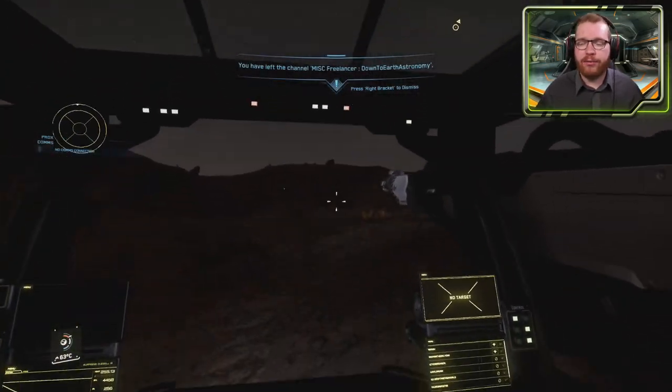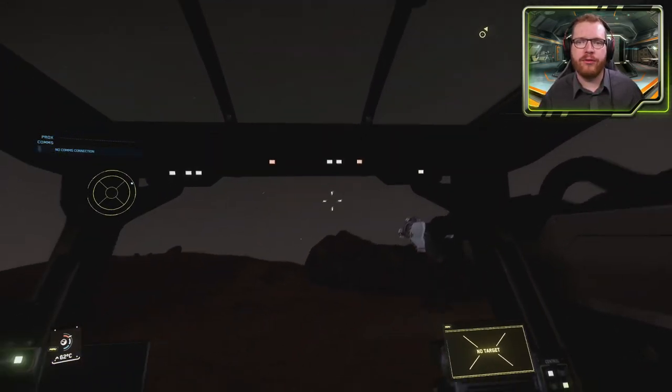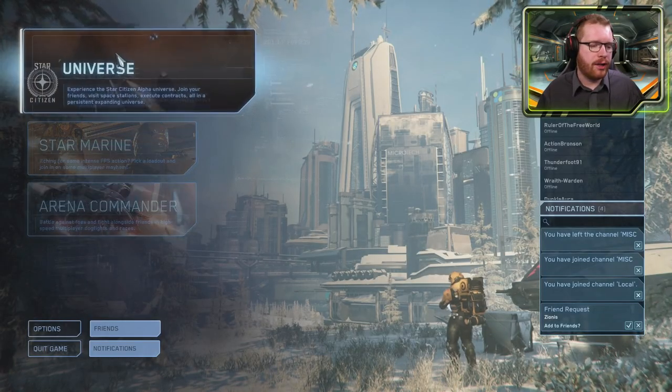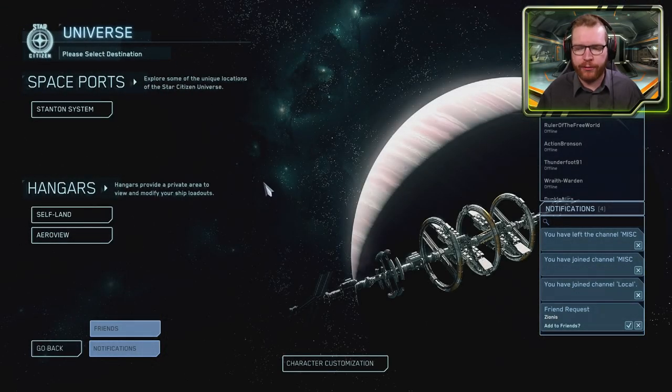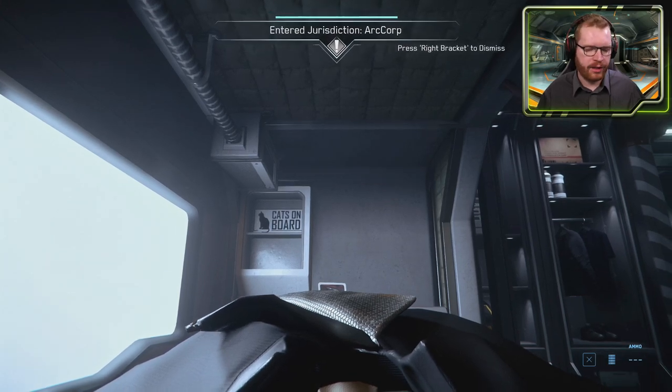I just want to quickly take you through the steps to get you started on the event and give you a brief introduction to the game. From the main menu, select Universe. If it's your first time logging in, you will have various options to select what system you want to start in — you want to select Area 18. We believe the event is going to be at that location, though they haven't officially announced it, so we're guessing it'll probably be Area 18.